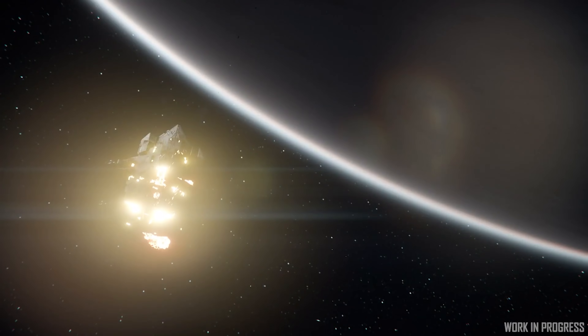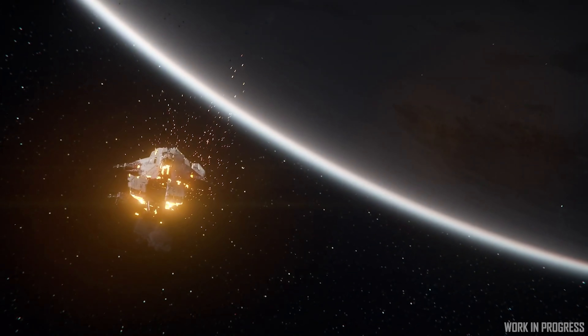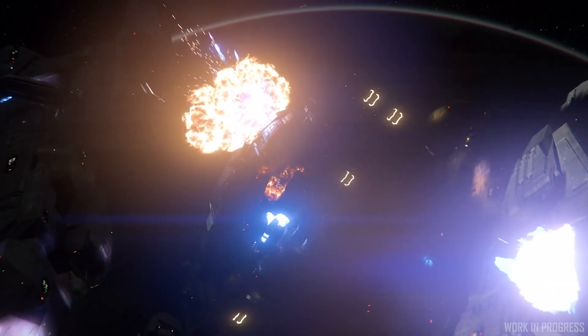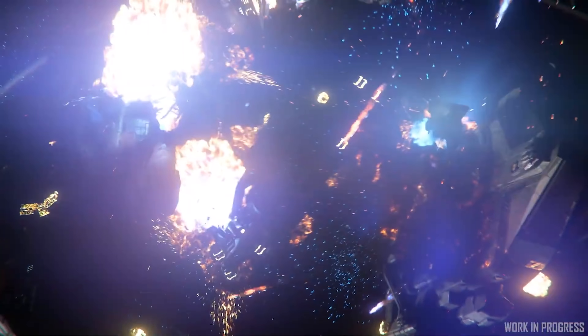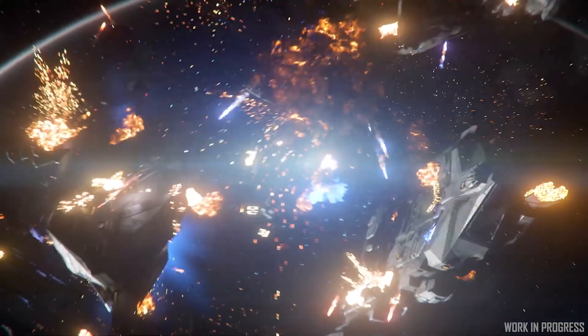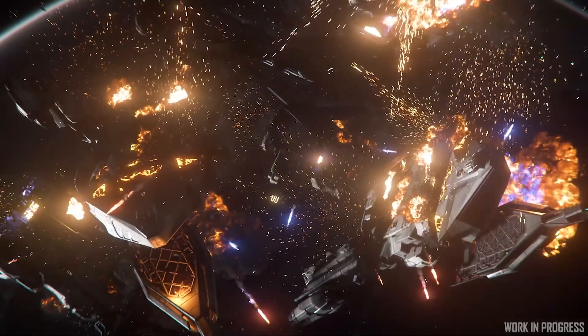They also looked at the Greycat Rock Mining Vehicle coming in 3.10, which allows you to mine new larger gem nodes and suck up those gems with its sort of tractor beam hoover. It's very similar to the Prospector and other mining lasers and extraction beams, but it's apparently much more of a tractor beam, which is cool because they are working on tractor beams.